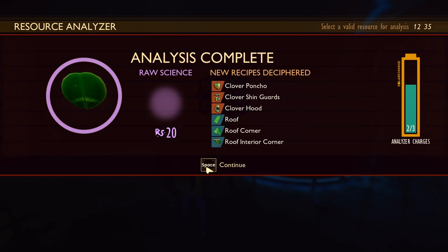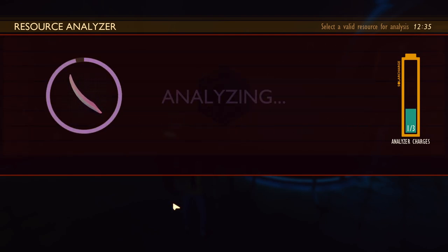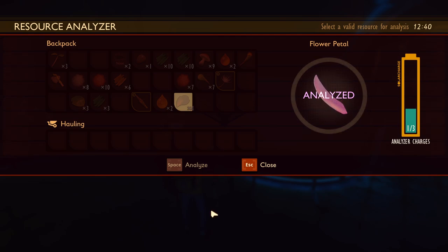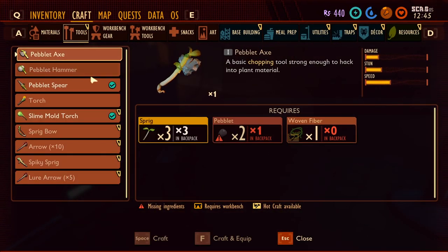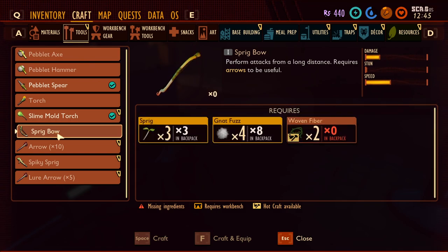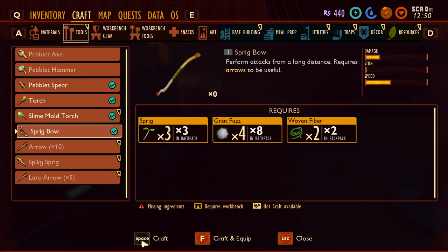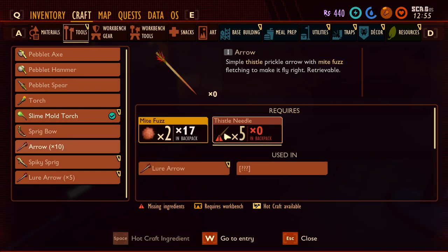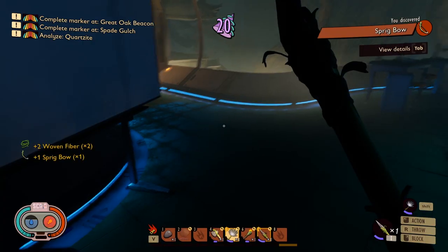Let's see. Oh wow, you can do a lot with that — roof, roof corner, okay cool. What about this? Flower petal. A lure trap, ooh! What is a lure trap? Oh wait, I can make a sprig bow! I just need... All right, how do you make arrows? Thistle needles. Oh, we need to go find thistle needles because we've got a bow. Spiky sprig. We need a lot of thistle needles, but we got a bow!